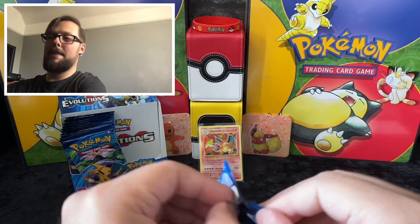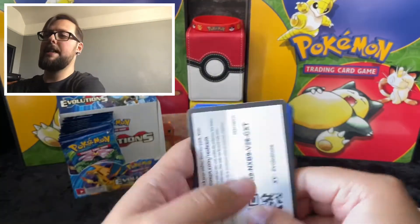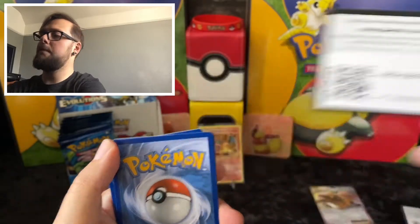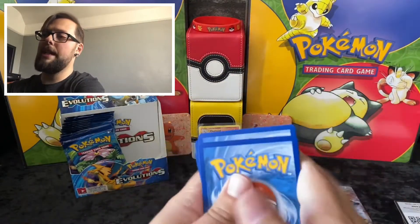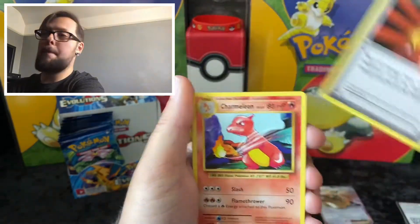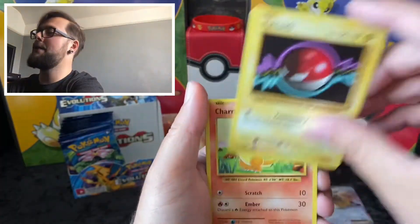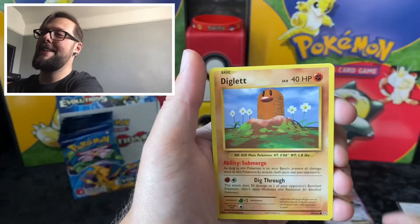These Evolutions packs — any other packs I've opened they've all been really nice and easy, but this one, no. Code card there, one, two, three. Slowbro Spirit Link, Super Potion, Charmeleon, Fire Energy — oh, is it a sign? Voltorb! Oh, is it a sign? Diglett, Gastly — oh, reverse Charmander.